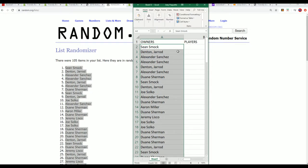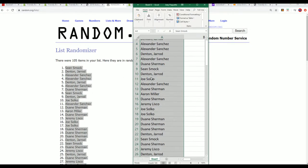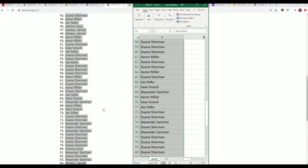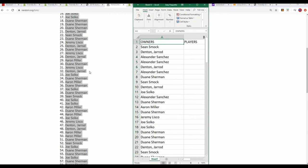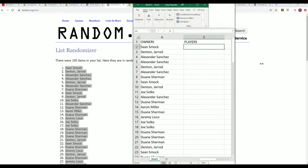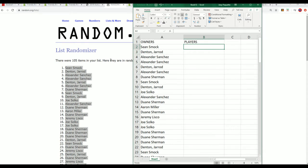Hopefully you can see how that matches everything there, on down the list. The numbers might actually appear one-off because we have owners taken up by spot number one, whereas number one over here is Sean. So if you were trying to match those up and you see that it's one-off, that's why. But anyway, let's get to the players.